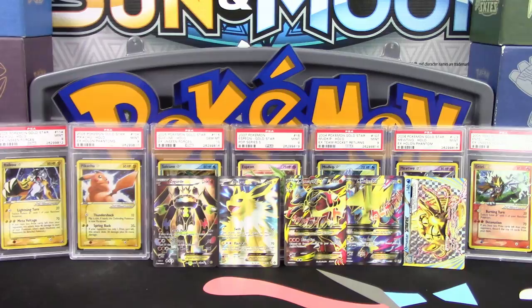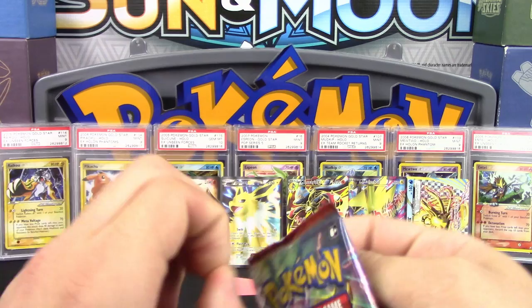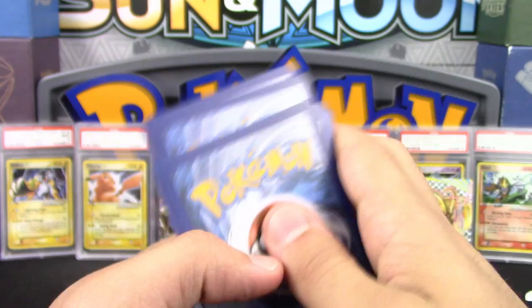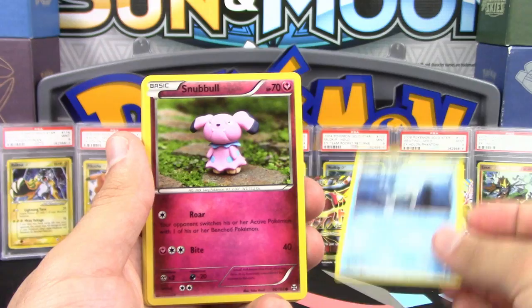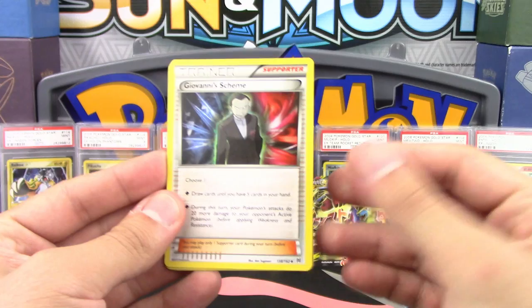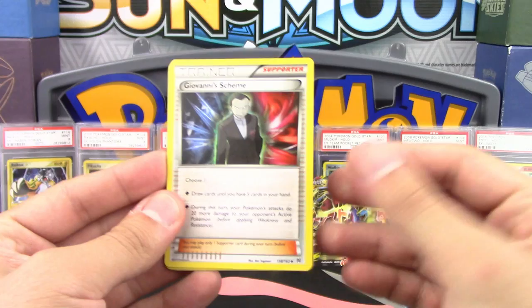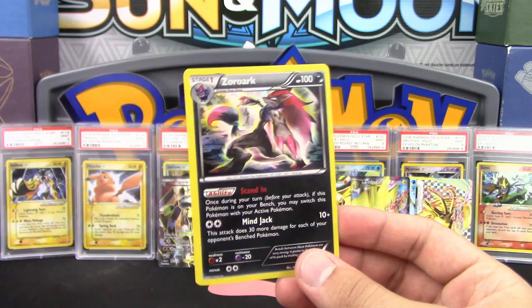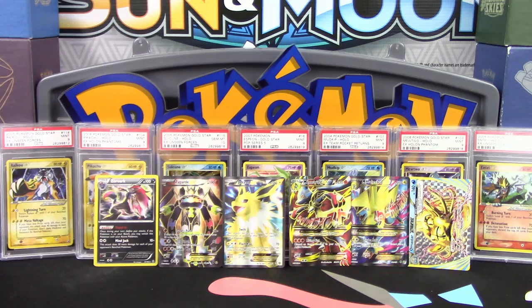Last pack for N — we got Piplup, Doduo, Magnemite, Stunfisk, a Widget card which is now completely obsolete, a few reverse rares, and then ending the Breakthrough pack opening with Zoroark as the holo rare. Very nice! That does it for N's four packs — a holo and a break so far.